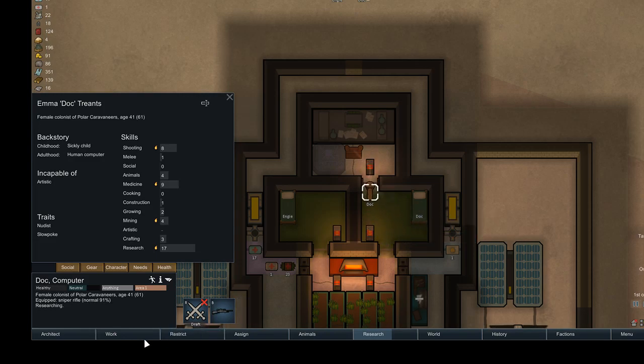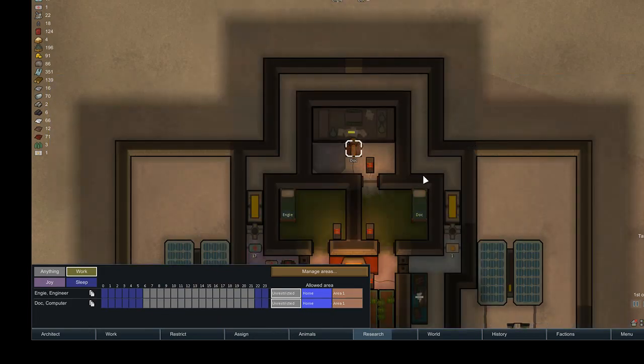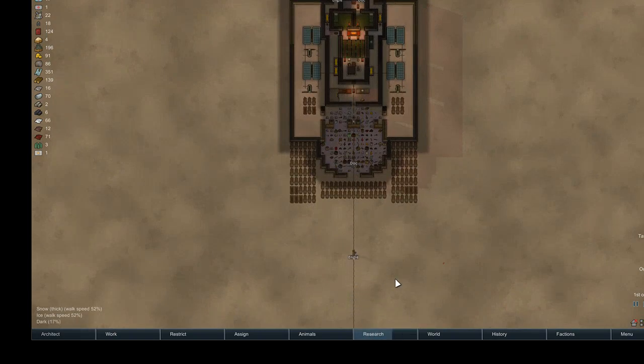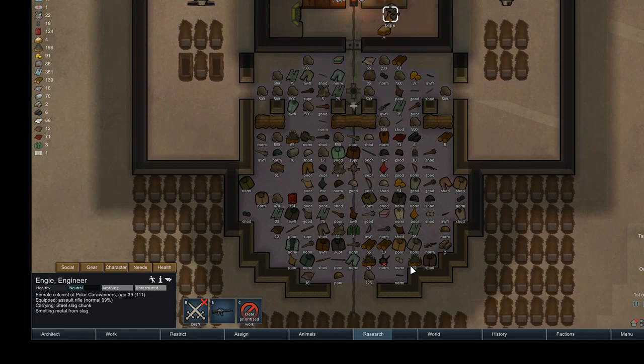Because I'm so close to a multi-analyzer, I'm just going to send Dock out to go haul some slag and help NG along. This is my second to last piece of slag I'll need to haul for the multi-analyzer.